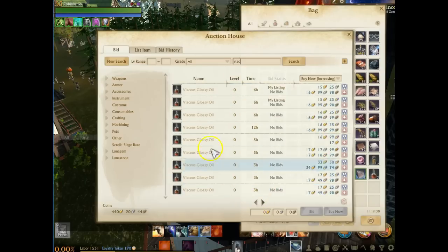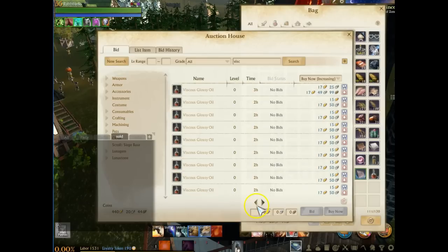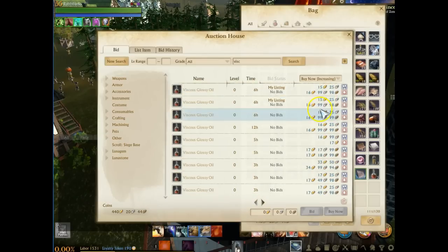The only way they're going to sell is if all these guys sell before him, and it's not going to happen. You've got other people on here doing the same thing, listing constantly. And again, if it's too slow and no one's doing anything, you might want to try a different time of day. Or you might want to just try and lower the price a little bit more.